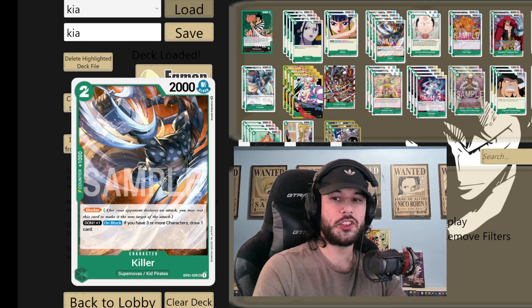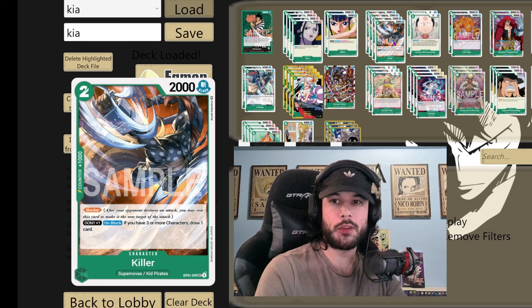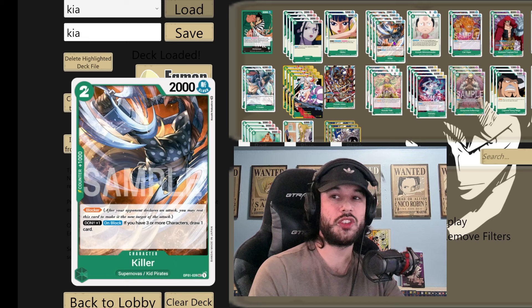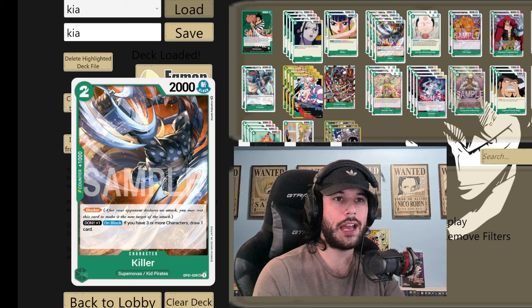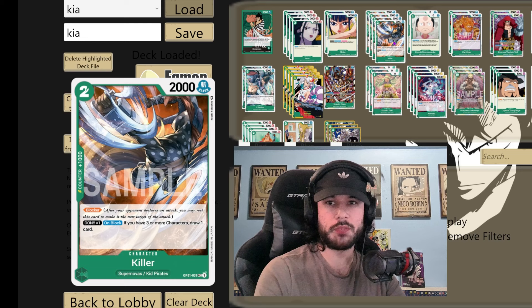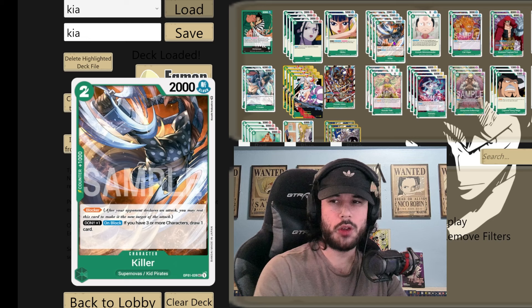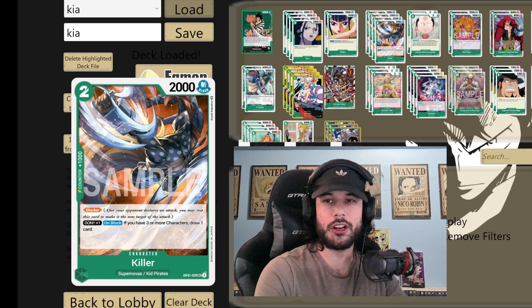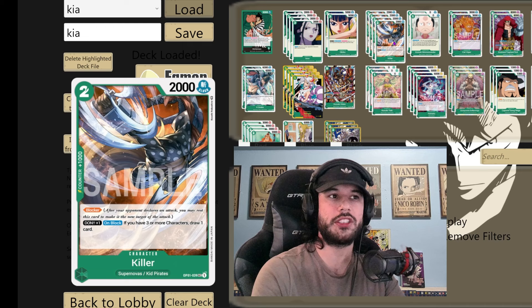A lot of our supernovas are going to be blockers. We're going to start with Killer — with one Dawn on block, if you have three or more characters, draw one card. The card is amazing at the end game when you're playing it with your Kid, comboing with your 8-cost Kid, which I should probably get to next. The rest of the cards we've looked at are all going to be comboing out with our 8-cost Kid, just trying to build that wall they cannot get through. Automatic 4-of — we got to have it.